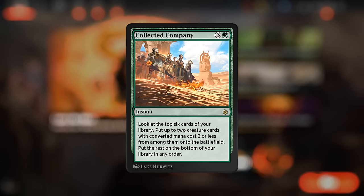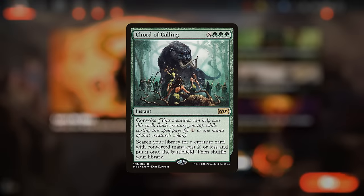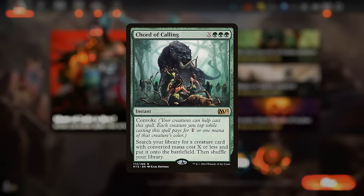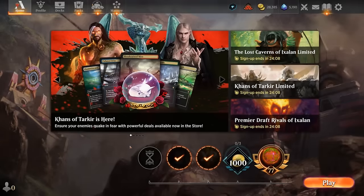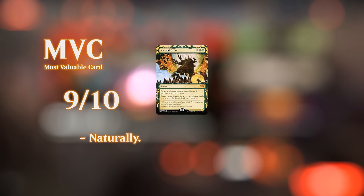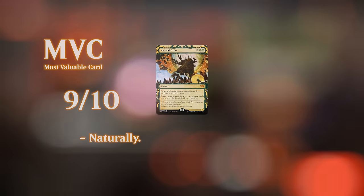I would rather lower the curve so we can set up an early Natural Order for the win, as opposed to aiming for more value from Collected Company. Court of Calling could also be an option, but it also loses effectiveness if the opponent can take out our creatures one by one, since we don't have that critical mass of elves to tap for Convoke. So you kind of need to adjust the mentality to the format. That'll do it for today's gameplay — thanks for watching, hope you enjoyed, and as always, have a nice day.